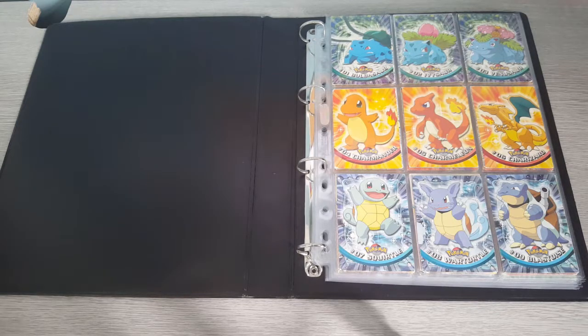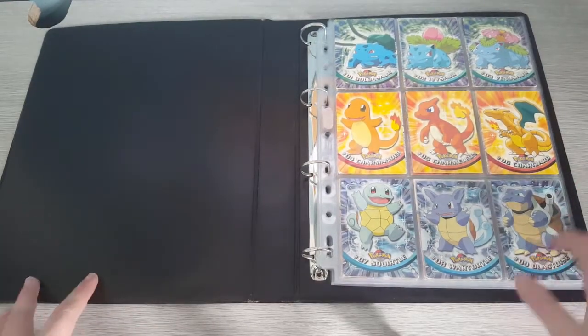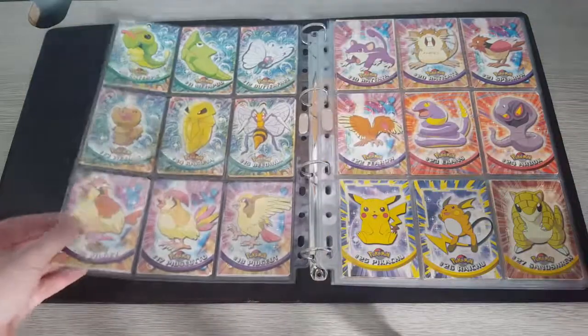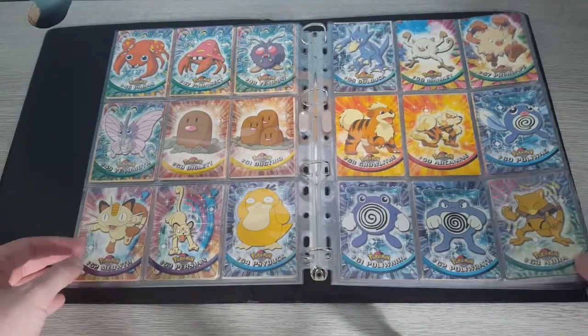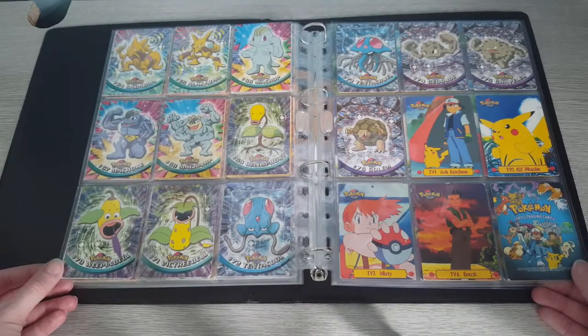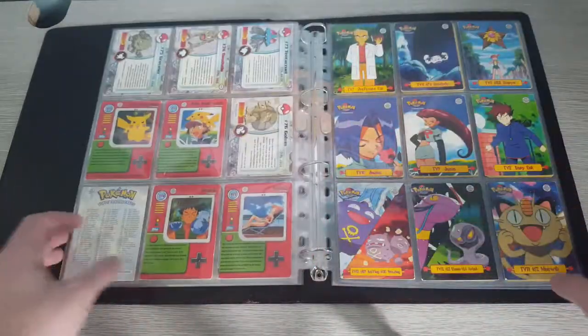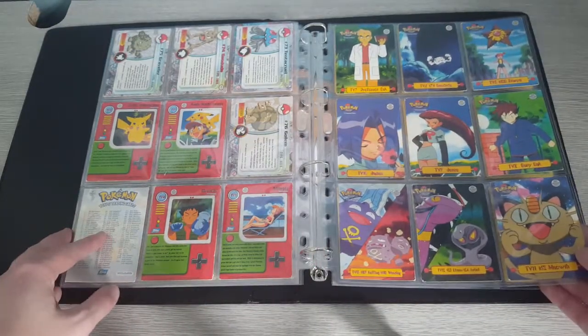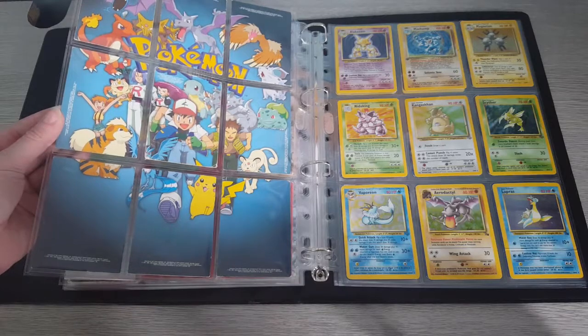What was absolutely incredible was that when I was sorting through the cards I did think there might be enough to complete the Topps set — and there was. Absolutely crazy. So from that Gumtree listing, which I didn't pay very much for, I have a complete Topps set, and this is the first Topps set that came out. All in not too bad condition either — slightly worn around the edges but mostly in perfect condition. Either the person didn't know they had the complete set, or I don't really know why they would get rid of it for such a cheap price.